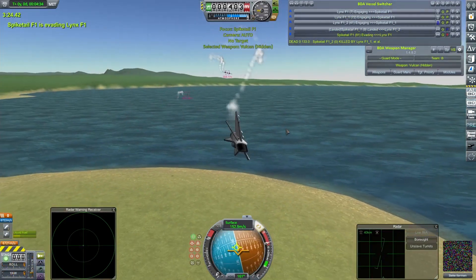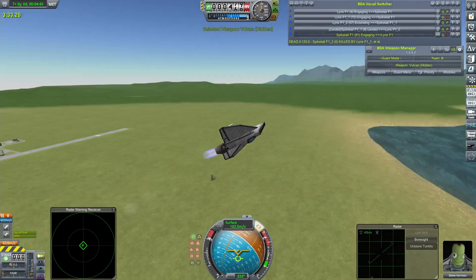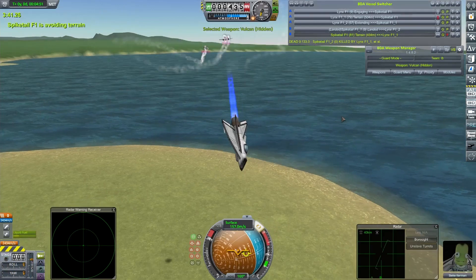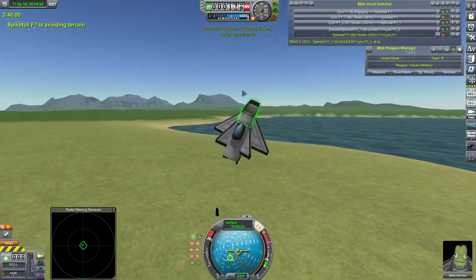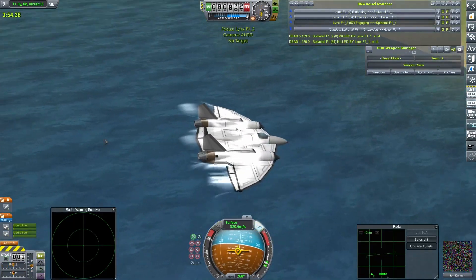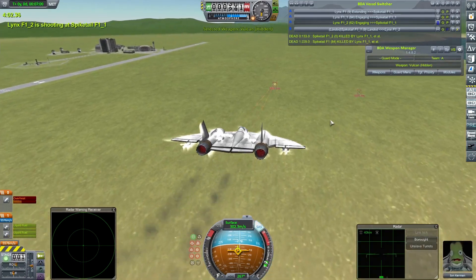It is three against one — it looks like it will be a more positive result. Something goes falling off of the Spike Tail — I think that was the right hand landing gear. This just feels weird doing this with absolutely no game noise apart from the occasional sound of the Vulcan cannons. The Spike Tails do succumb to the Lynxes, who, despite some superficial damage, come through it relatively unscathed. There was one more thing I wanted to throw at them, so let's go take a look at that.